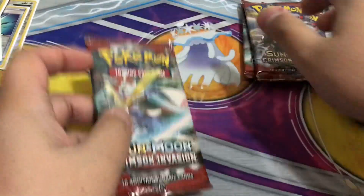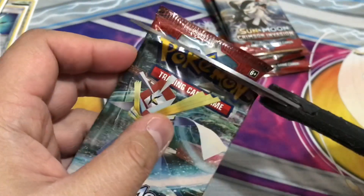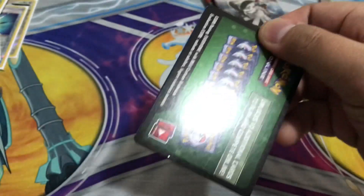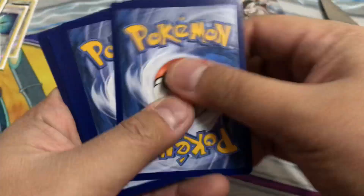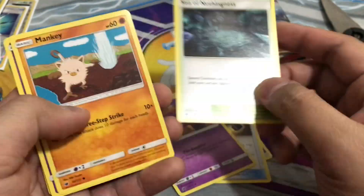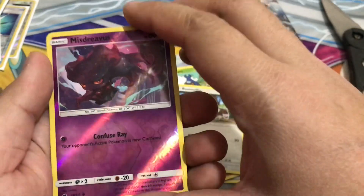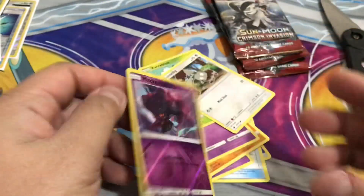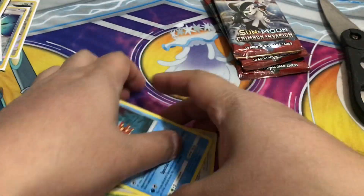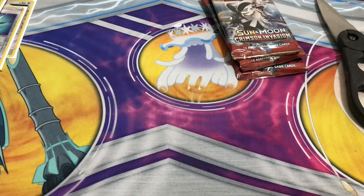Now we get four Crimson Invasion packs — hopefully we get some good ones. Hopefully I don't cut the cards. Got a green code, not bad. Water, Counter Catcher, Buzzwole, Seadra, Mankey, Salazzle, Spoink, Caribolt, Vanillite, reverse holo Mischievous Punishment, and up to the rare.